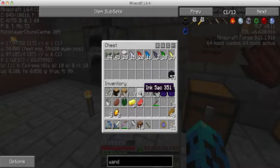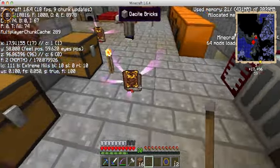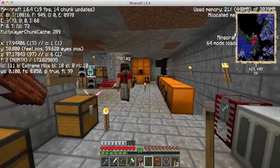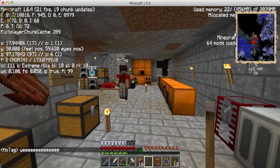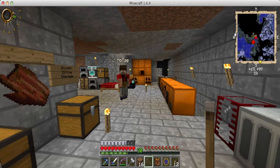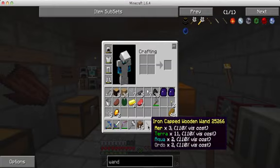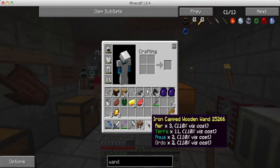Here's your thermometer and a bunch of leather. Just right-click on it with your wand and now you have your Thaumonomicon. If you look at the top left corner, you can see the aspects of the wand and what it holds. Mousing over it, you can see I have a little bit of Aer, a little bit of Terra, a little bit of Aqua, and a little bit of Ordo. We're going to find some more nodes to recharge this back up.